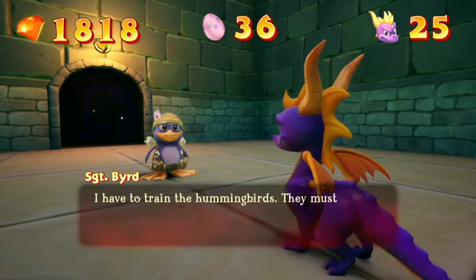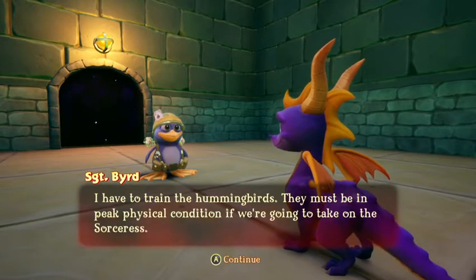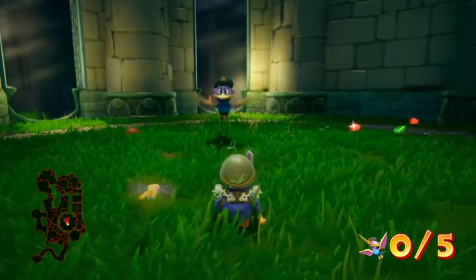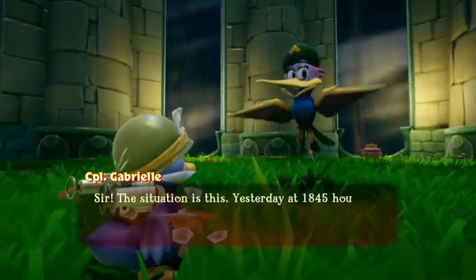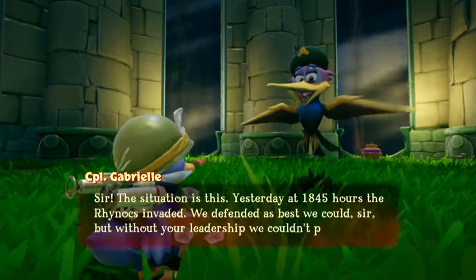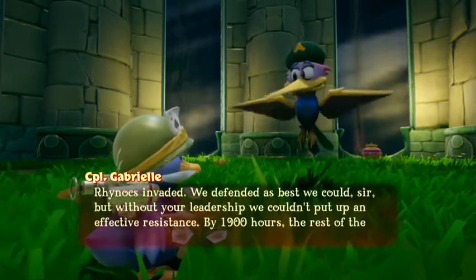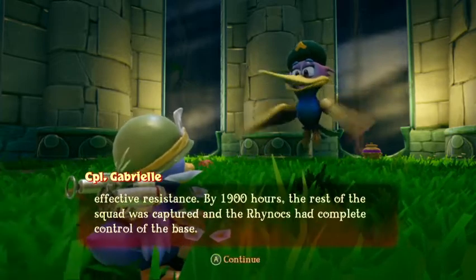In-game: 'I have to train the hummingbirds. They must be in peak physical condition if we're going to take on the sorceries.' 'Sir, the situation is this. Yesterday, at 1845 hours, the Rhinox invaded. We defended as best we could, sir, but without your leadership we couldn't put up an effective resistance. By 1900 hours, the rest of the squad was captured, and the Rhinox had complete control of the base.' Nice French accent there.